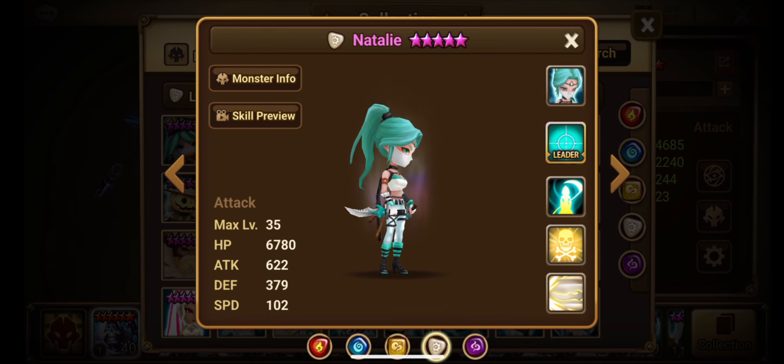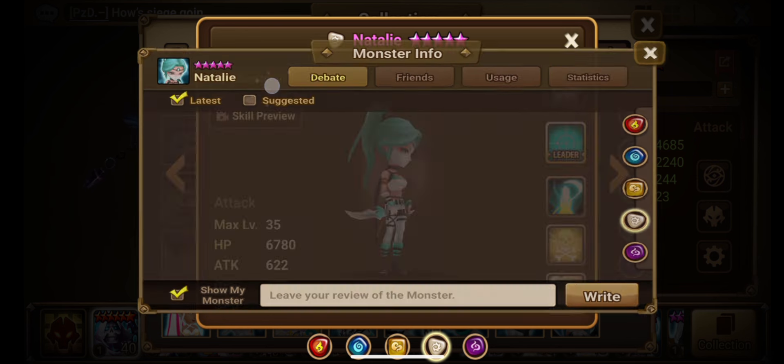For building her, you obviously want damage to get the most out of Skill 3. If you're building her early on, you can go Fatal Blade or Rage Blade. I wouldn't really go Violent — I'd try to get as much damage out of her as possible. You could go Speed Crit Damage Attack, but I'd probably go Attack Crit Damage Attack. We'll give her her rating in a bit.